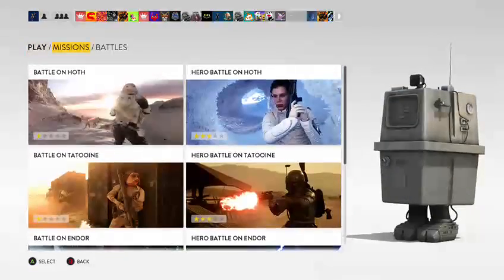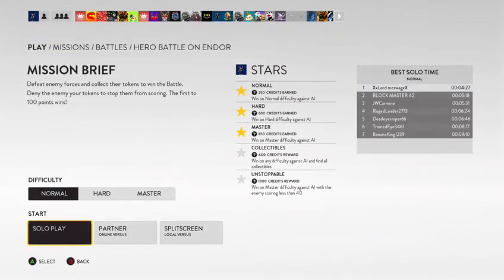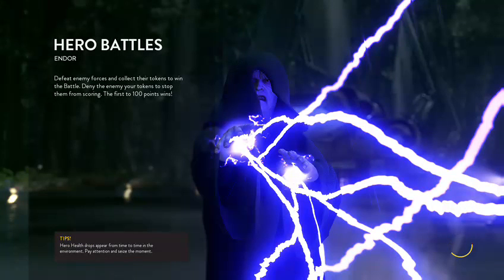We're doing missions today, just some battles so we can use the characters. I'll go for Endor first because that's like the best one really - my favourite battle. We've got hero battles on Endor with a lovely picture of Emperor Palpatine with his lightning, but he's not a DLC character so I'll not be playing with him unfortunately. I think I'll start with the rebels and do all the rebel DLC characters, then move on to the Imperial DLCs. Should I start from the beginning or use my favourite first?